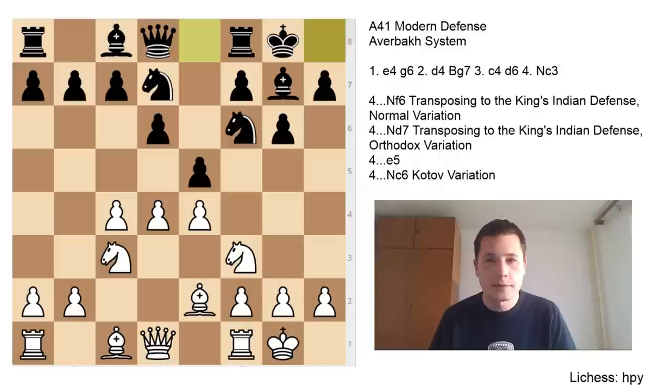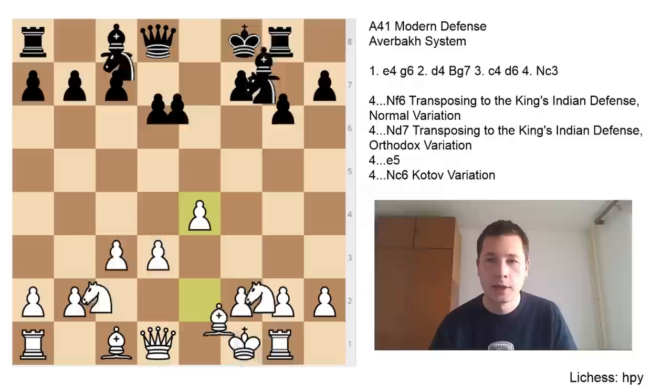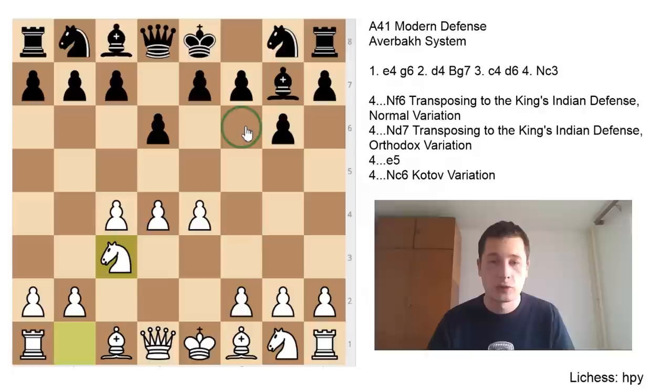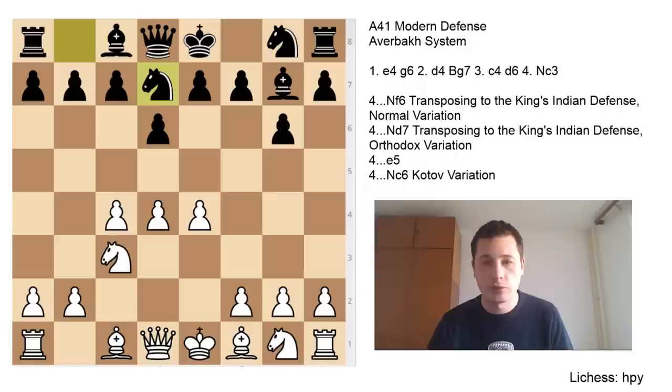What I mentioned at the start of the video — this move order might be very tricky for black to face, because most players who play the Modern Defense are going to be prepared for King's Indian structures, but the slight difference in the move order might confuse them, and you might enter the mainline theory of the King's Indian without them being aware of that. Obviously against stronger players it's not going to work, but it might be a nice trick. After Nc3, if black continues with Nf6 it's the normal King's Indian, and after Nd7 you enter the orthodox King's Indian. If black doesn't play these moves correctly, he's going to be slightly worse.